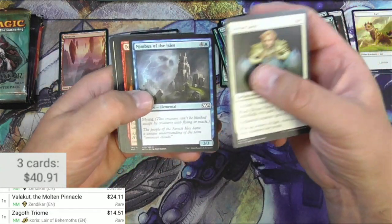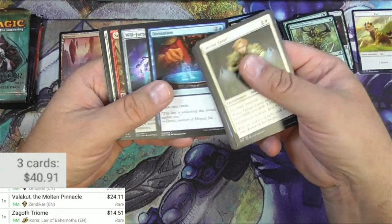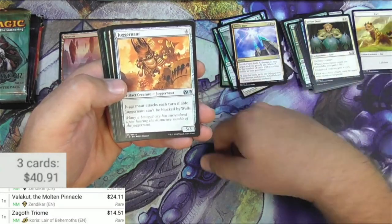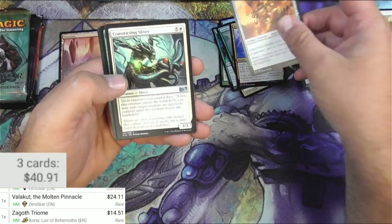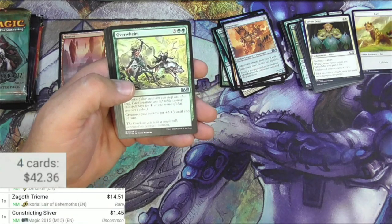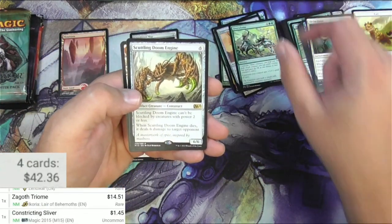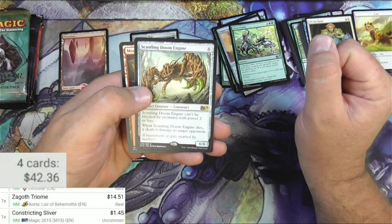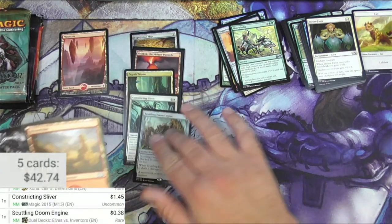Divine Favor, got a Nimbus Rangers, Crow, Divination, Mongrel, Juggernaut — keeps getting reprinted — Constricting Sliver. I'm gonna check this one just in case; some of the slivers from this set trend a little higher. Yep, they're slivers, they're useful. Got Overwhelm and a Scuttling Doom Engine for six — can't be blocked by a creature with power two or less. When it dies it deals six damage to target opponent. It's a six-six. Not a big one there.